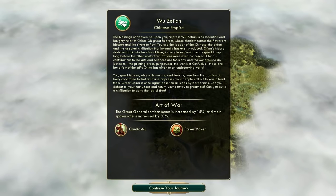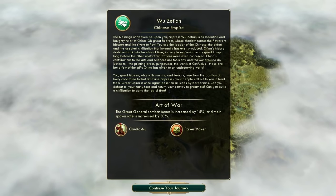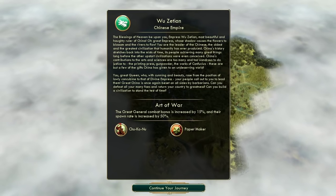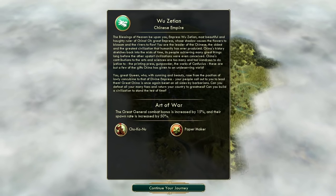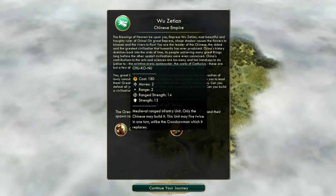Let's talk a little bit about the Chinese, and what exactly makes them such a good civilization. Their civilization bonus is called Art of War. Their Great Generals spawn 50% faster, and they also provide a 15% bigger combat bonus, up to a total of 30%. This means that if you can somehow manage to get a Chinese Great General, you'll always have an edge over your opponent. On deity, you're going to be 15% better than your opponent's Great General, which is a pretty significant bonus.